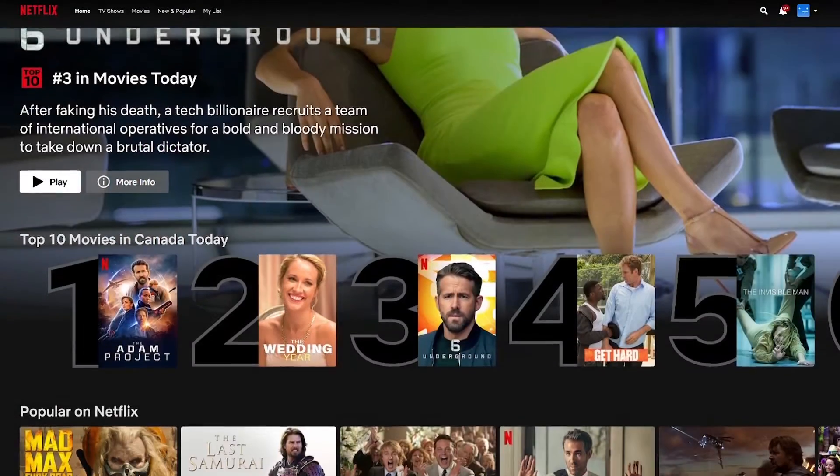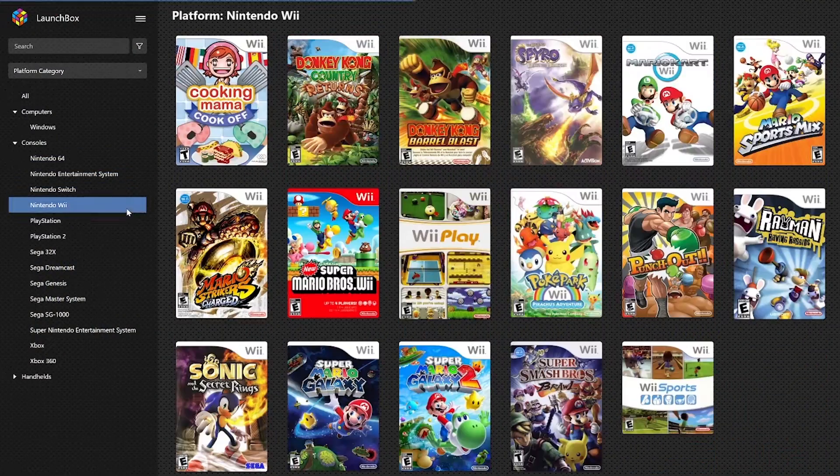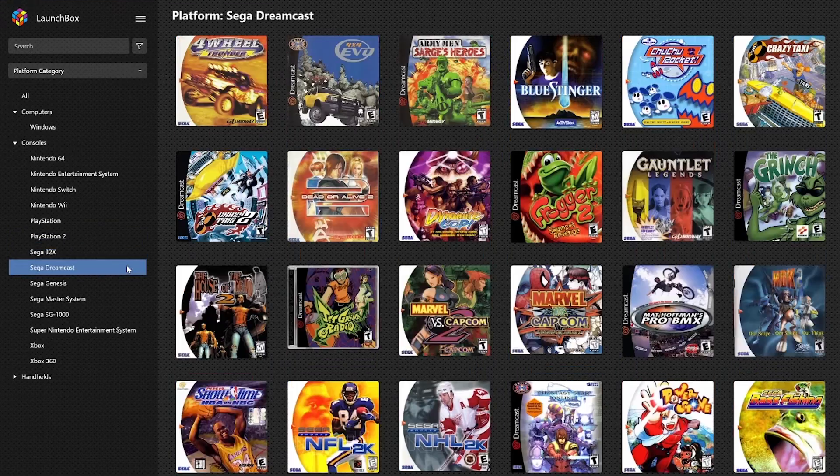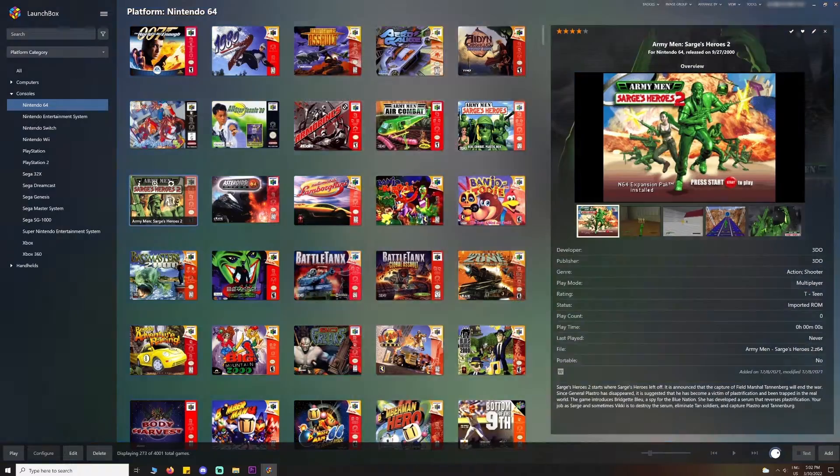Imagine what Netflix did for movies and TV shows but for gaming — a front-end content management system allowing you to store and access your games with ease, displaying all the right details without having to change cartridges, discs, or consoles, etc.